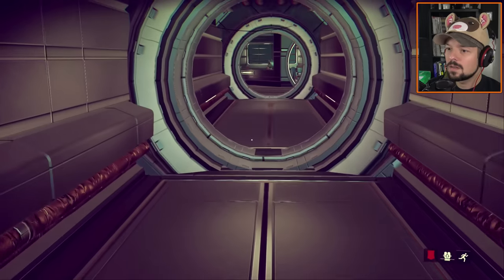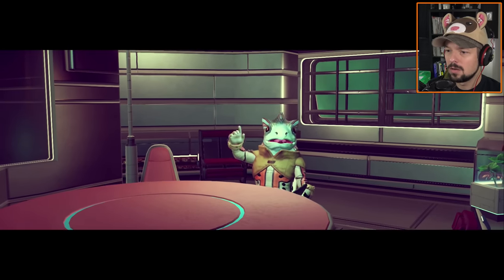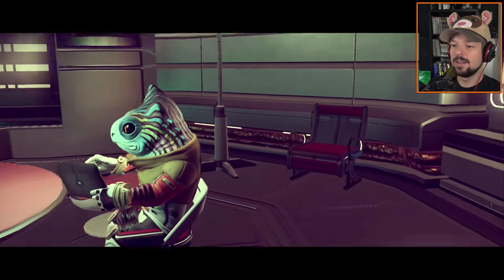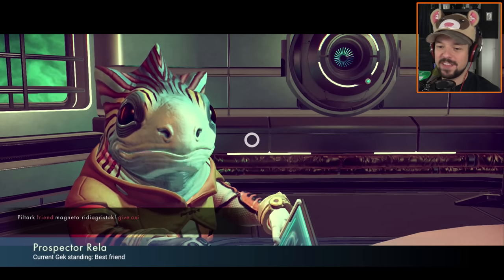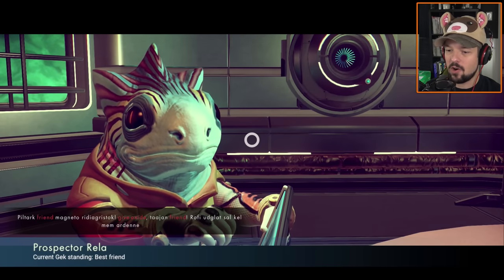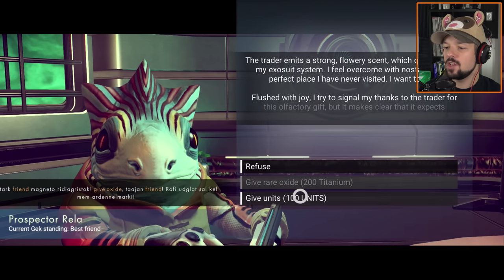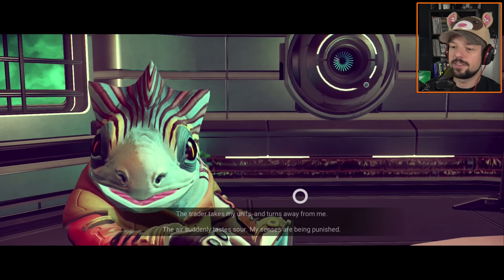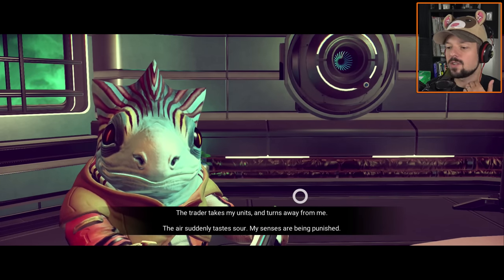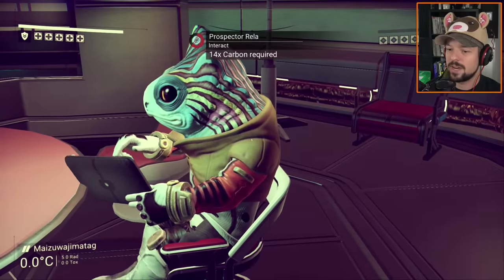Roll to confirm. What weird life form? Are you Gek? Yep - best friend! I'm best friends with the Geks. Build rock friend, give oxides, friend. I would love to give you 200 titanium. The trader takes my units and turns away from me - the air suddenly tastes sour, my senses are being punished. They weren't happy with that - I just didn't have any other.